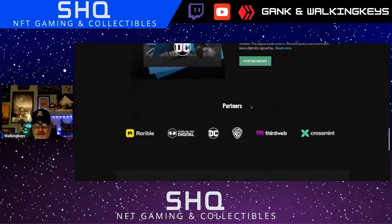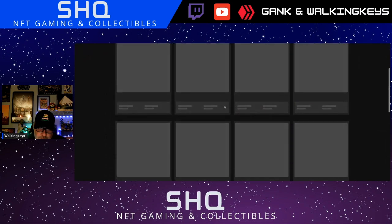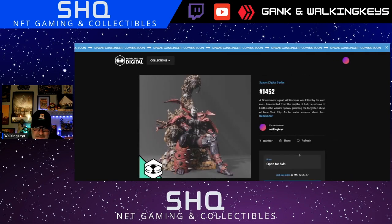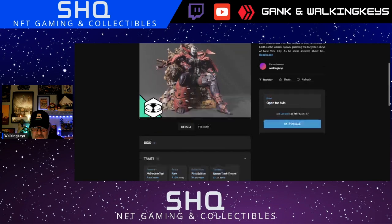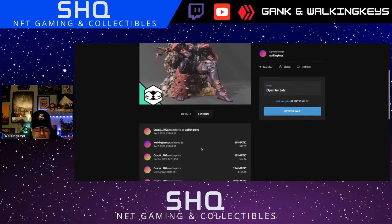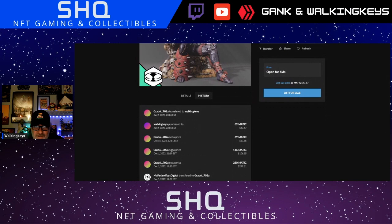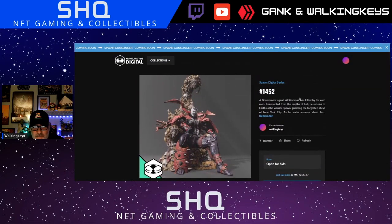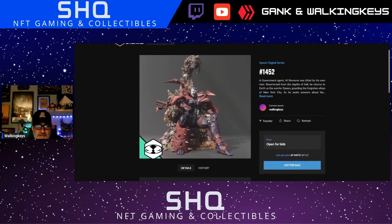They have a dark variant that's not shown here. Here's the Spawn — this one's pretty sweet. I got it at about the same price it is now. Looking at the history — yeah, January 2nd. I wanted to get it earlier during the drop but I couldn't figure out how to get the Matic all set up. But I eventually got it and I've been here pretty much all year. I really enjoy the McFarlane pieces — they're just beautiful collectibles.